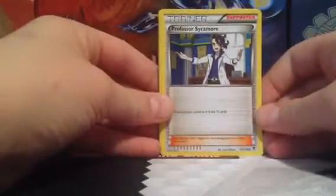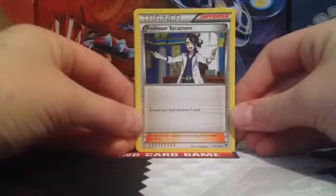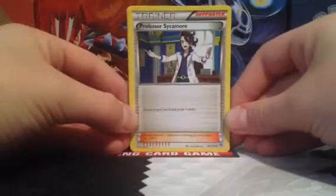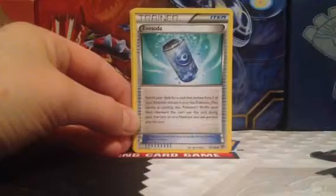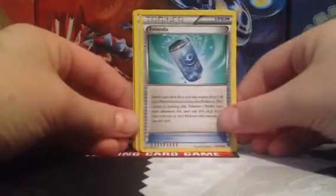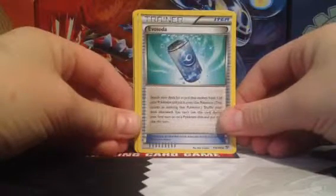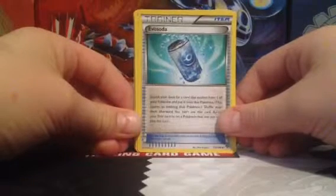Now we're on to our Trainers and Supporters. First up is a Professor Sycamore — discard your hand and draw seven cards, so it can be kind of useful if you don't have any good cards in your hand. We've got a couple of Evosodas: search your deck for a card that evolves from one of your Pokemon, put it onto that Pokemon — it counts as evolving that Pokemon — then shuffle your deck. You can't use this card during your first turn or on a Pokemon that was just put into play.